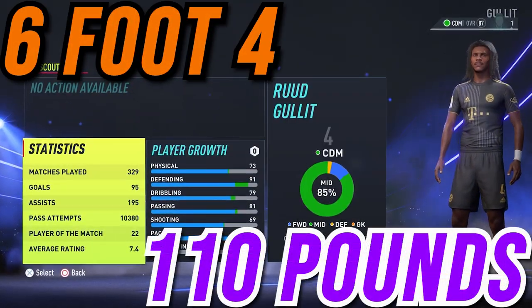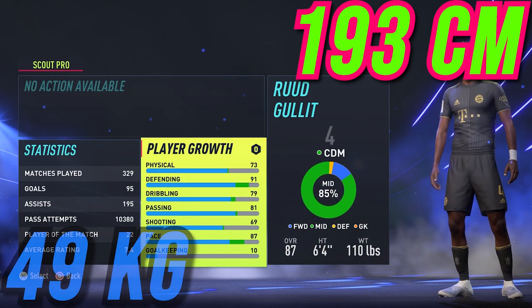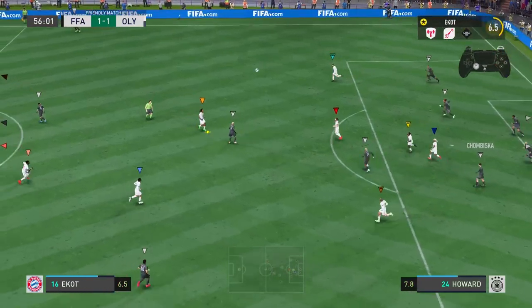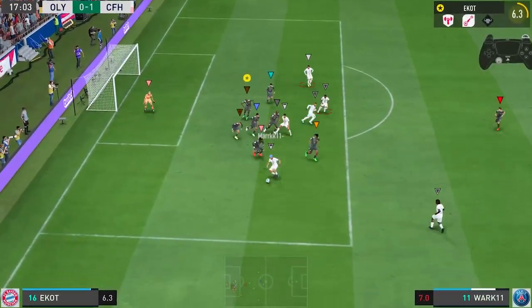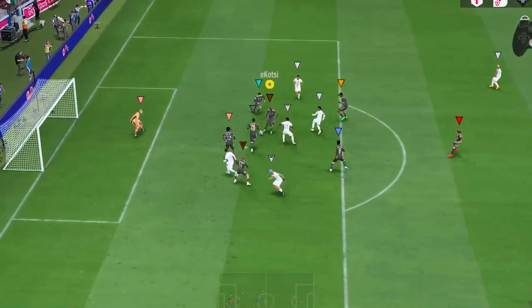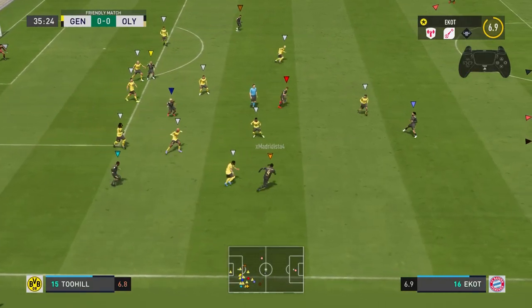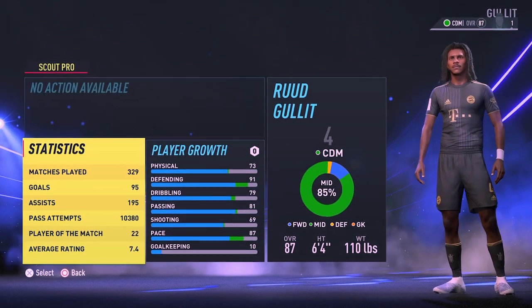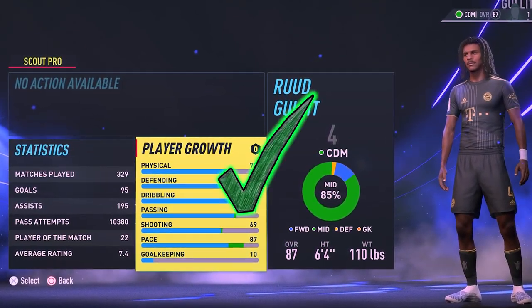The build is six foot four and 110 pounds, which equates to 193 centimeters and 49 kilograms. The reason being is because you're tall enough to win headers and you're also big enough to have a good hitbox, which will help you to defend, make tackles, and just overall really annoy their attack. But it's not going to weigh on your pace or your agility and ball control. So all in all, you have a really strong build that is great in the air, that's fast and that can make tackles and interceptions with ease.